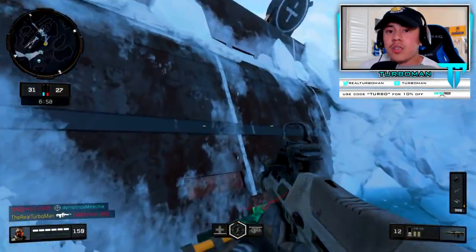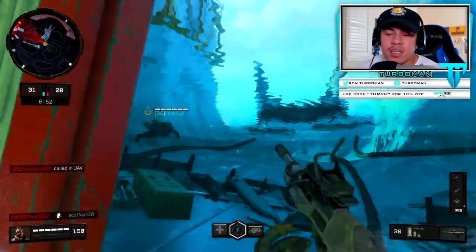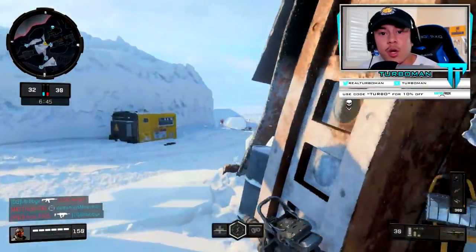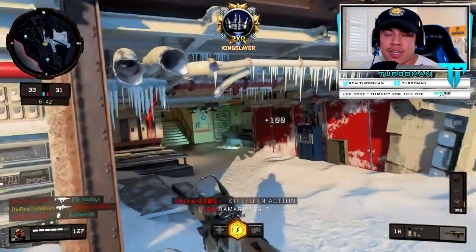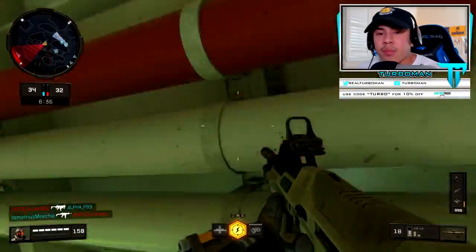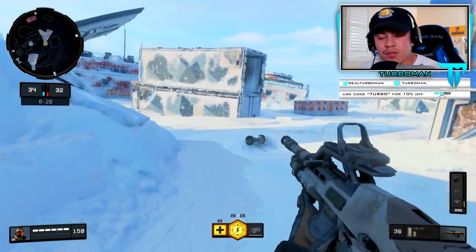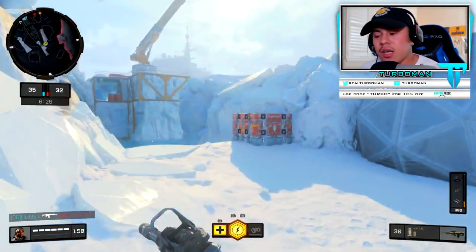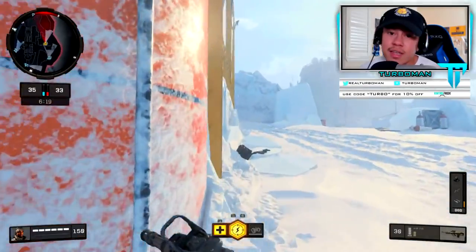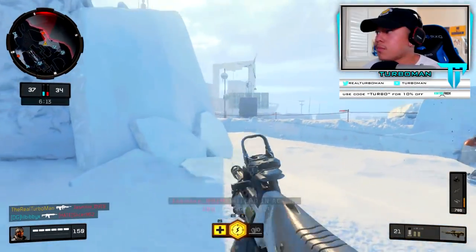My recommendation for finding your sensitivity: go into a private match, start off at a very high sensitivity — around 12 or 13 — and then work your way down until you find that sweet spot. There's no magic number that works for everybody. One can argue that a lower sensitivity helps with aiming accuracy since the weapon won't move as much. Practice and practice — find that sensitivity and stick with it. That's how you improve your aiming.